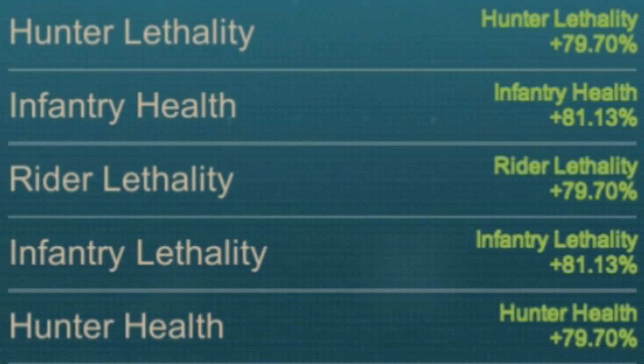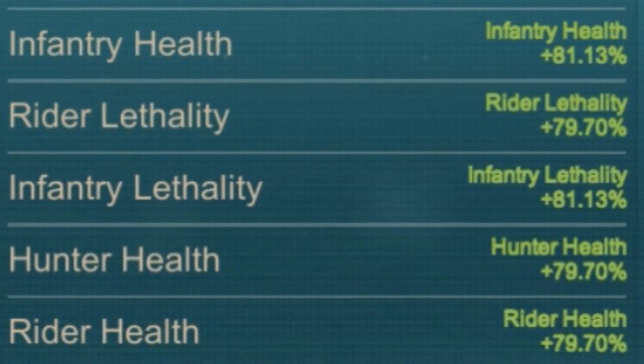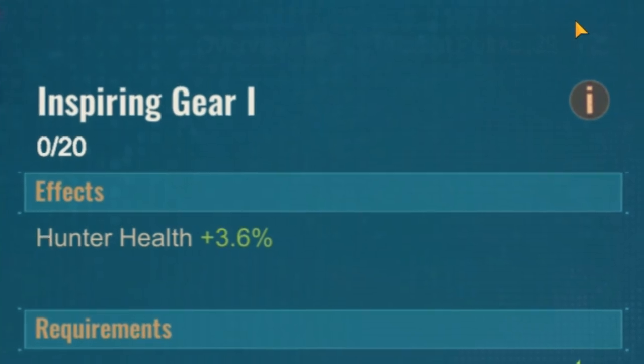Besides the shield, force, and combo skills, you also get some basic stats with these upgrades. I was able to upgrade to level 148, which gives me around 80% extra specific troop stats. This is without upgrading the research nodes — by upgrading those you get additional basic stats.